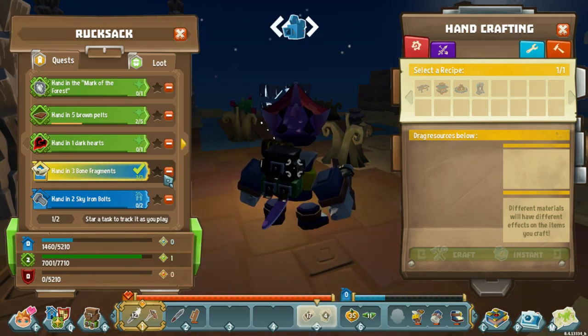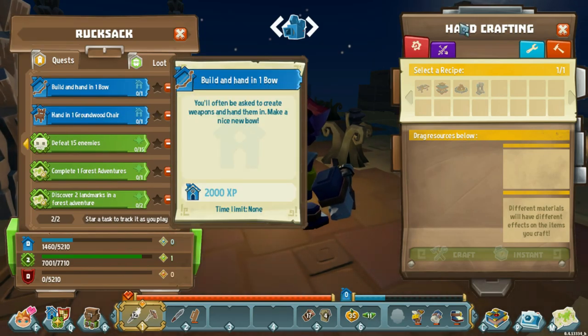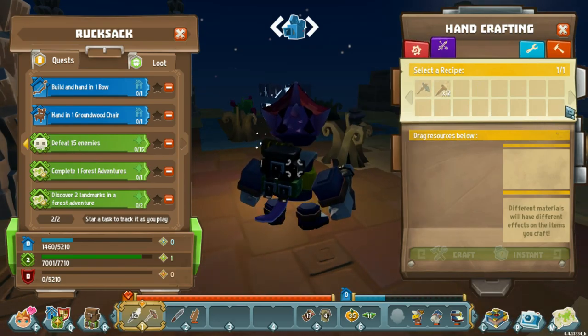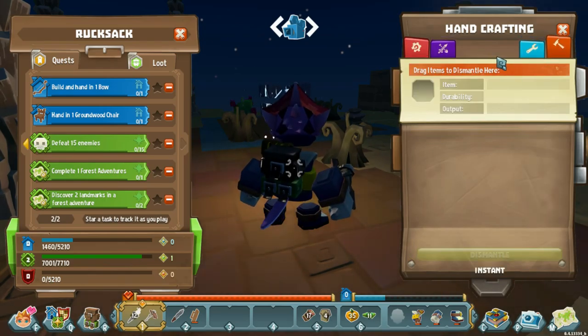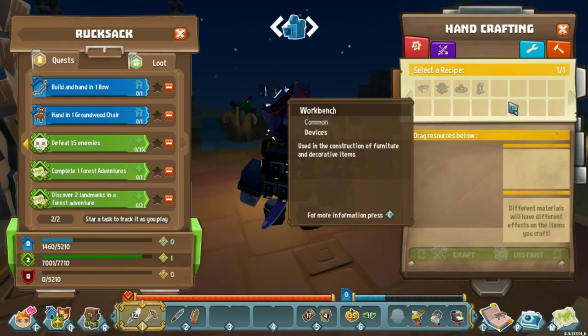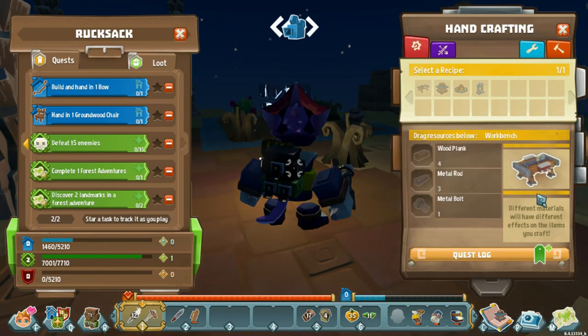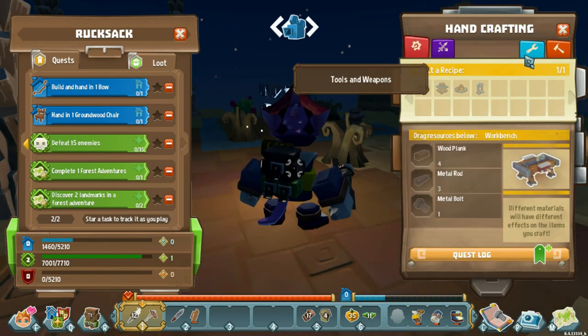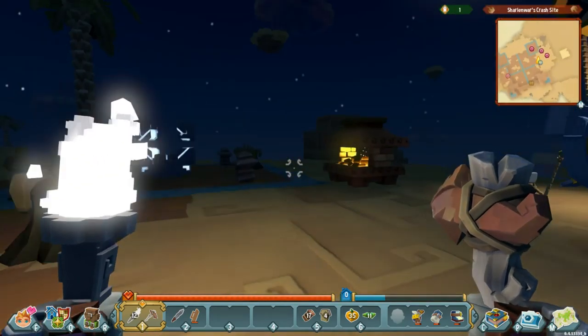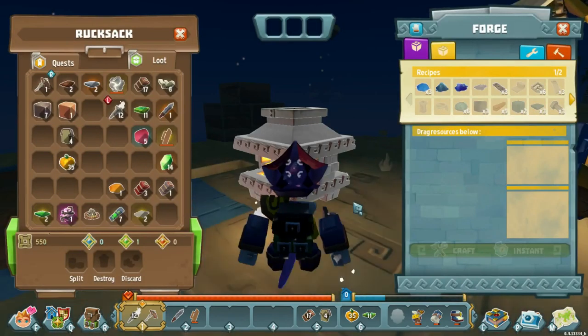We also need the dark heart — I think about where to find that. And then yeah, we need to build a bow. I try to figure out how, and I don't understand why I don't have my recipes. I think it's because there's a layer of the game where you need to build your workbench and anvil — all these core tools. That's where I realize, okay, I need to make these core tools.